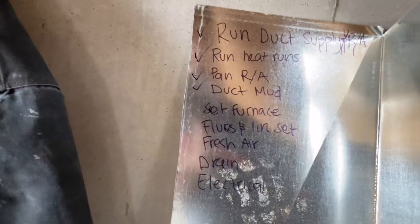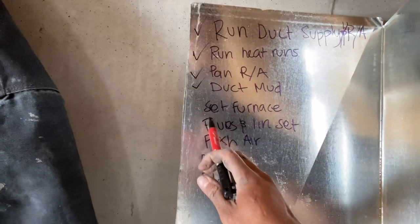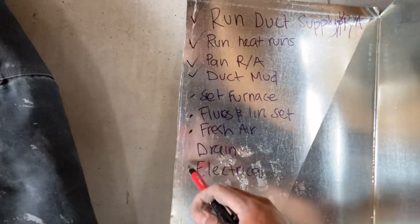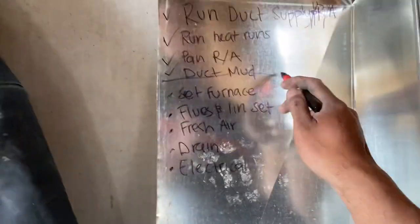Duct mud — done. Here's what we have left: setting the furnace, the flues, line set, the fresh air, combustion, drain, and then the electrical.